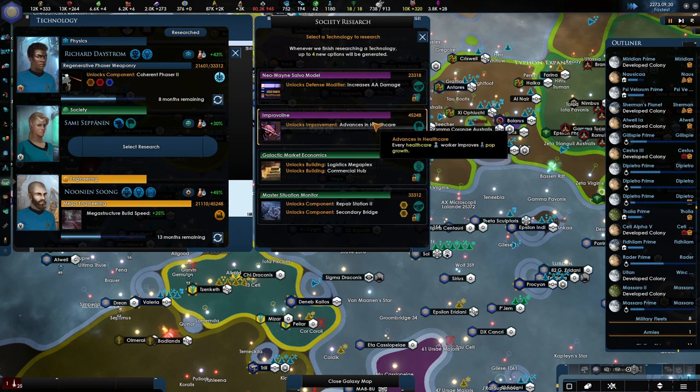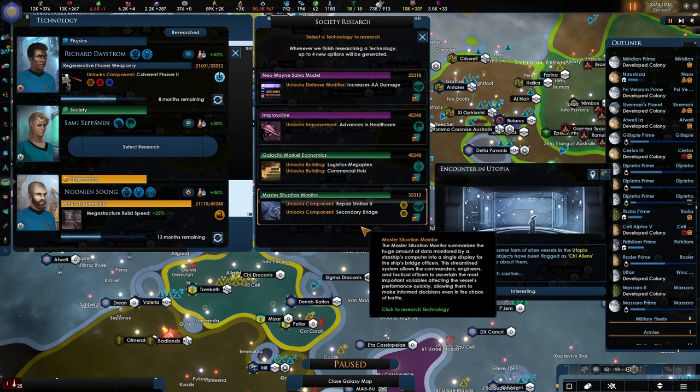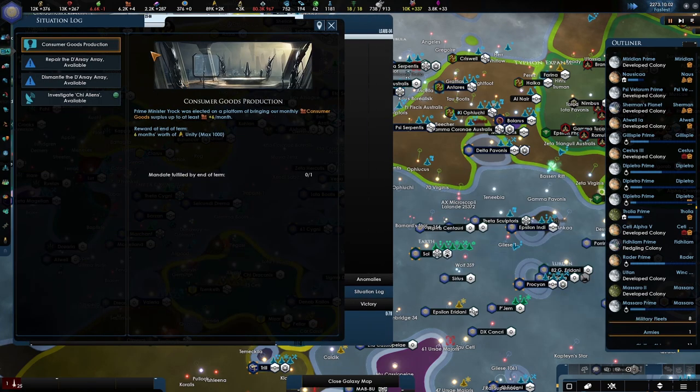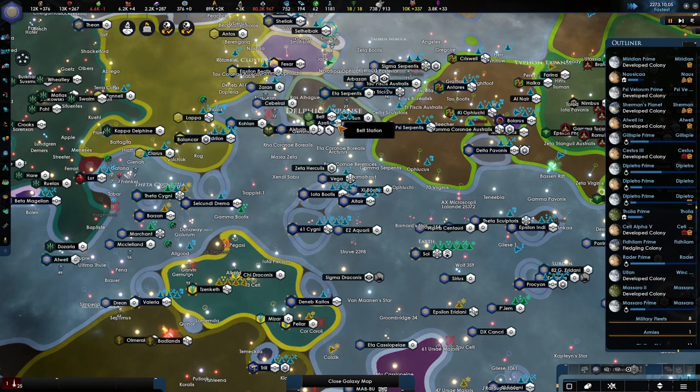Advanced healthcare — every healthcare worker improves population growth. Oh, that's just too good to pass up. Investigating the Xi aliens. Construction complete.